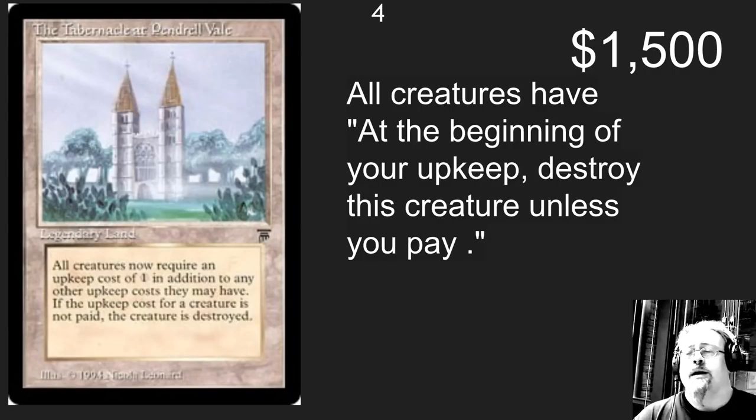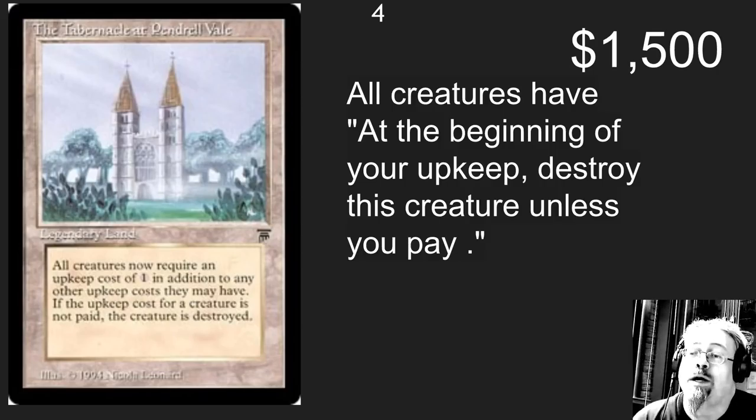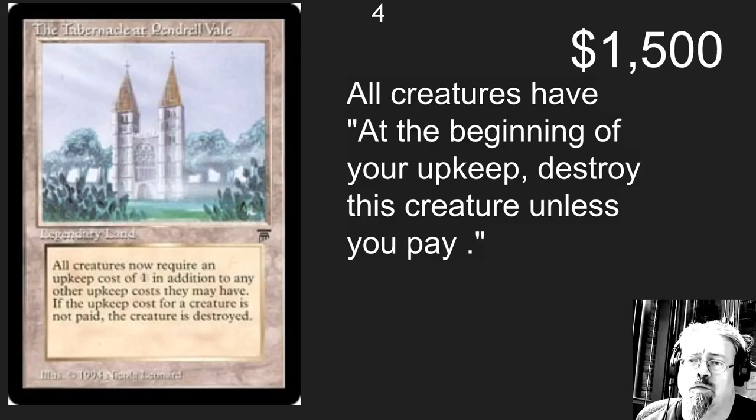Number 4 spot: we've got everyone's favorite, most expensive land out there — the Tabernacle at Pendrell Vale. It has been reworded in its simplicity to basically get rid of creatures unless you pay a mana for each of them during your upkeep. Who really needs creatures? Pretty lands are all you really need in a deck. For a mere $1,500, you are making friends in Commander right away.